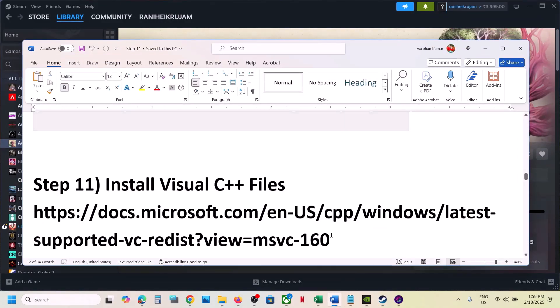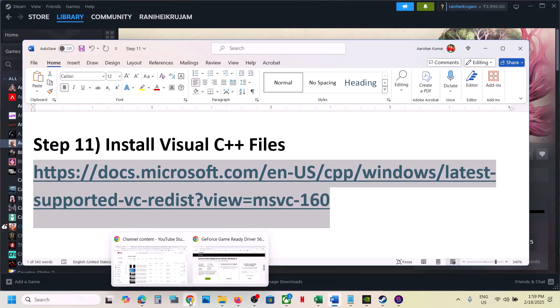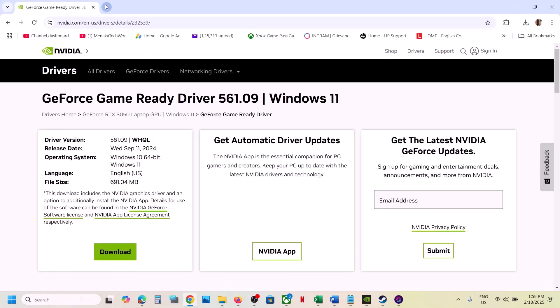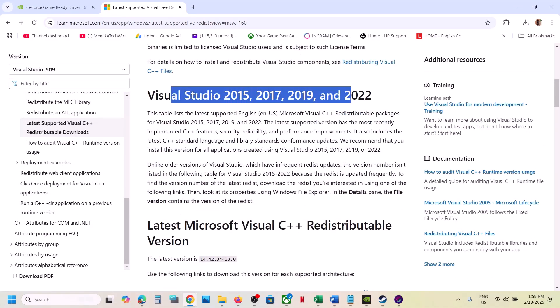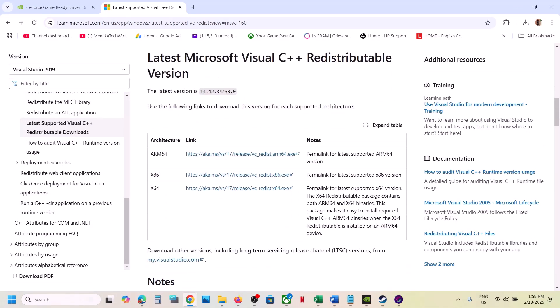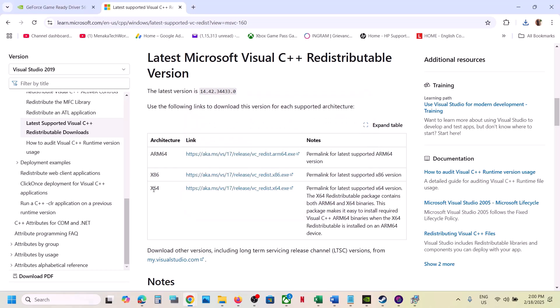The next step is to install the Visual C++ redistributable files. Copy the link provided in the video description, open it in a browser — it will take you to the Microsoft website. Here you will see Visual Studio 2015, 2017, 2019, and 2022 redistributables. Download the x86 version and run the exe file. If you see a Repair option, click Repair; if you see Install, click Install, then click Yes to allow. Then also download the x64 version.